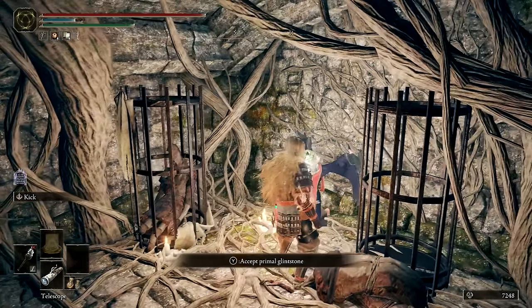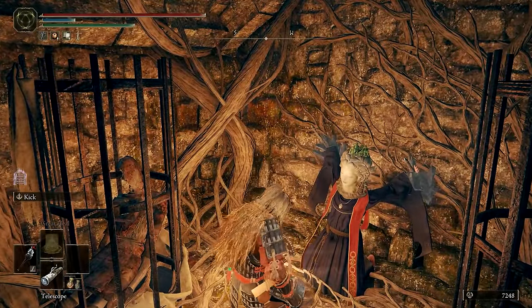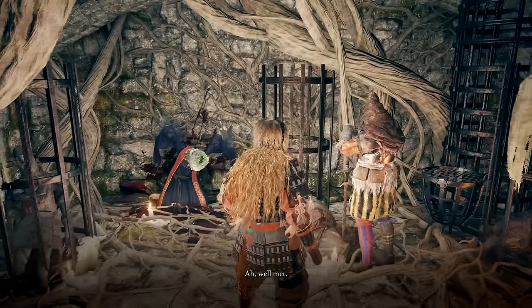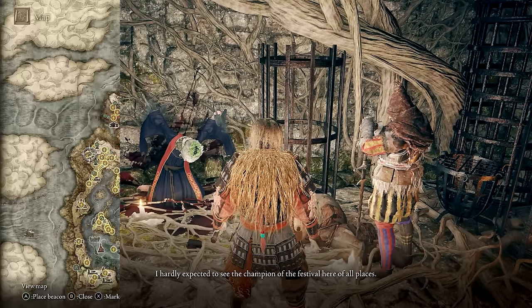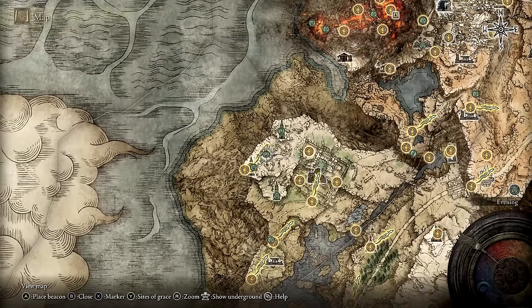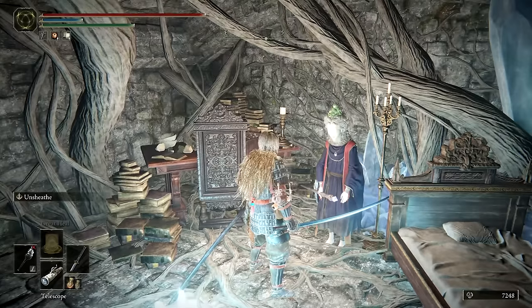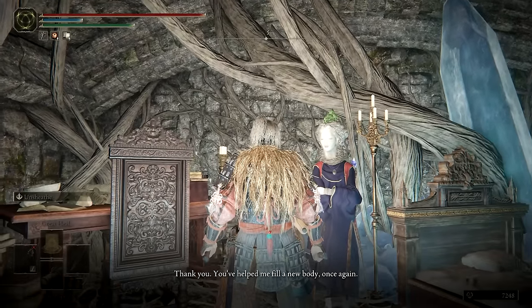Assuming there are no hiccups, retrieve Selen's Primal Glintstone, speak through all of her dialogue, and then reload the game. Jaren should appear nearby; speak through all of his dialogue, then fast travel to Rani's Rise and return to Selen's Hidden Puppet Chamber, beneath the false floor in the Ruins to the northeast. Head to the extra secret chamber on the south side and transfer Selen's Primal Glintstone to her new body. Speak through all of Selen's dialogue, then fast travel to the Raya Lucaria Grand Library.